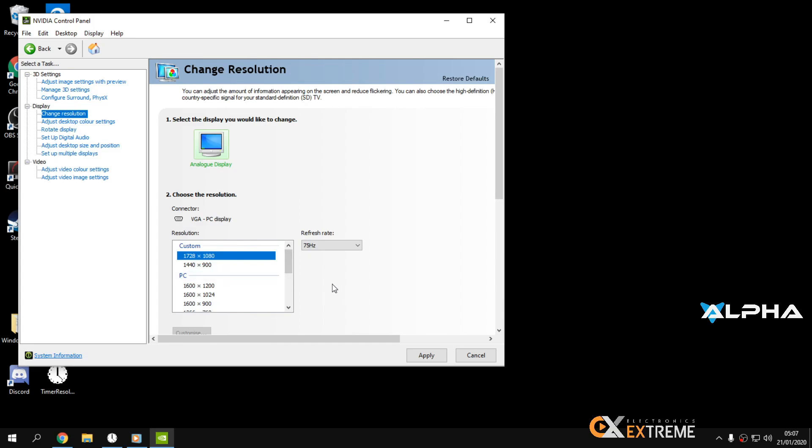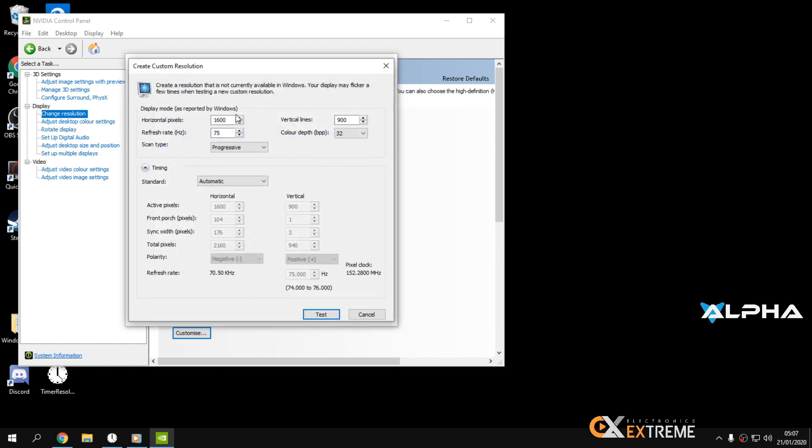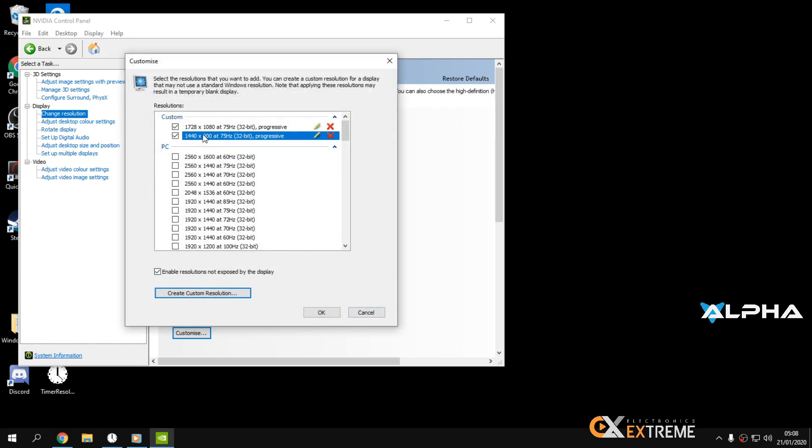My monitor is 60 Hz. I overclocked my resolution to 1600x900 at 75 Hz by going to Customize in NVIDIA and creating a custom resolution. I set it to 75 Hz with a 10-second test. Note that some monitors won't accept 75 Hz from 60 Hz — try 70 Hz if 75 doesn't work. Test what your monitor can handle. My actual in-game resolution is 1440x900.